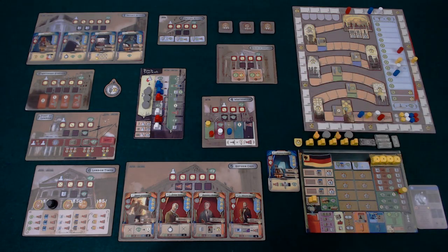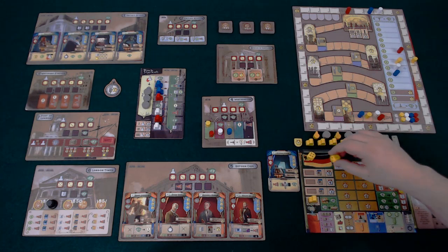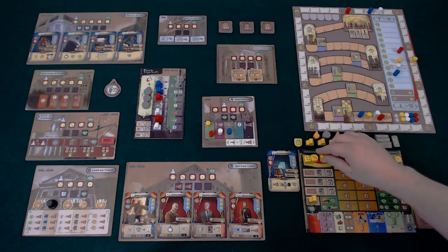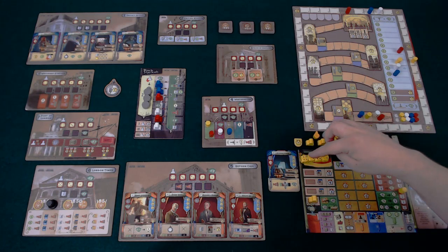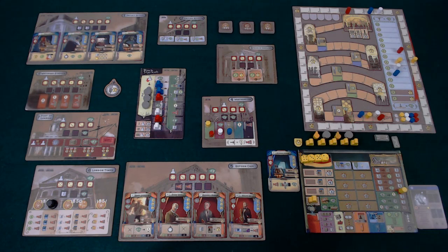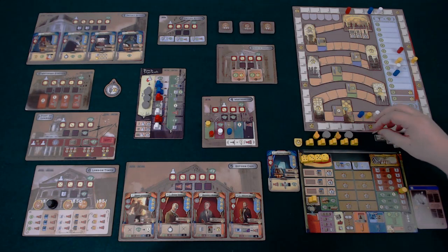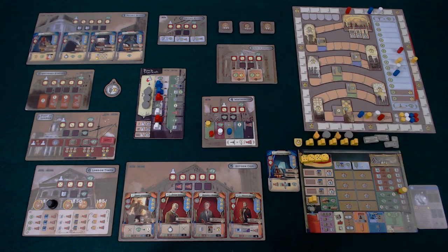Each of these five years is split into seven phases. In the first phase, you take all of the dice — these represent your workers — and you choose what faces to put on them in order to take actions later in the turn. Whatever faces you choose, you then have to pay the complete total. In this case, I've paid 14. Choosing higher gives you more options when taking actions, however it costs you more money.